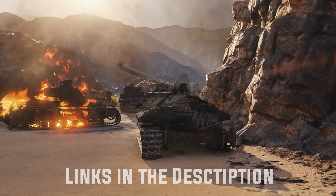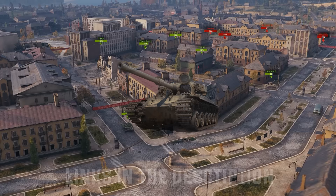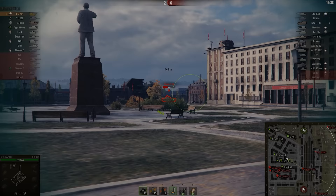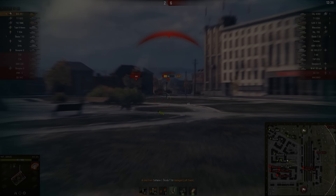If you happen to be a returning player and use the code COMBAT, you will get 3 days of premium, a cool new camo, and 7 days of rental for the Centurion Mark V tank. That's all I have for now — let's get to some gameplay.